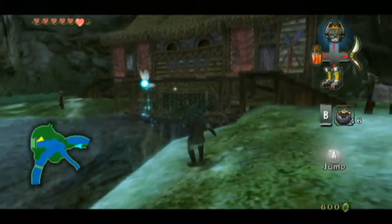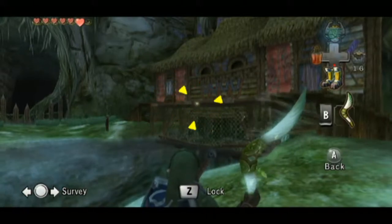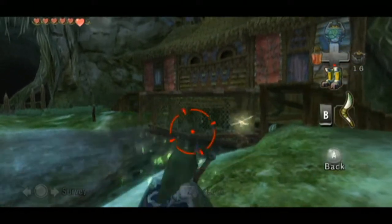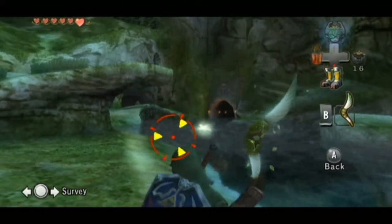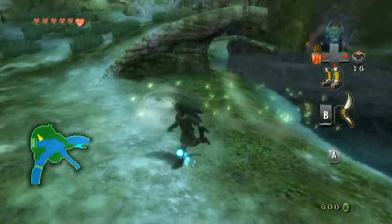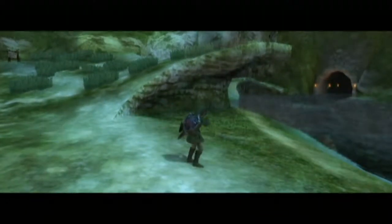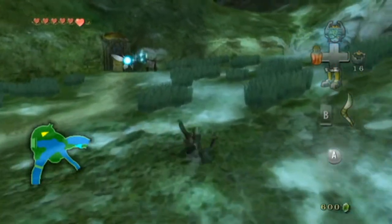Hey, that's a golden bug right there, actually. I totally forgot about that. Gale boomerang! Yeah, there's one here, and the second one of these is actually up in Zora's Domain. Come here. But we may as well get this one here now, right? No reason to wait. There we go. A dragonfly — that's pretty cool. So like I just said, the second one of those is up in Zora's Domain.